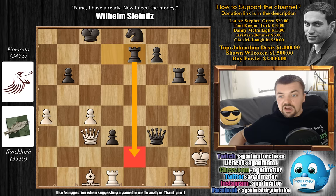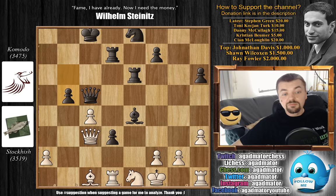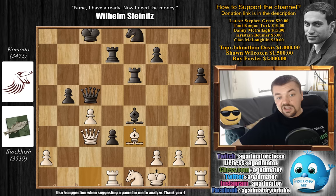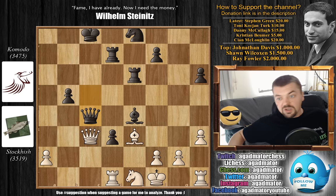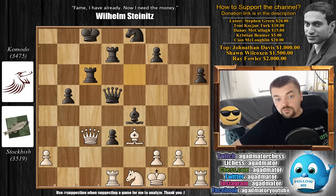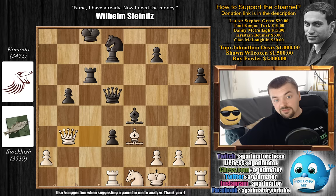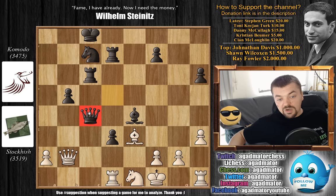After Queen to c5, there is no time to prevent the pawn push with a4 - you have to prevent the knight from being captured, so Knight to e1. But now comes b5 - you cannot capture as the queen is unguarded. Bishop to e3 attacks the queen, and now Queen captures on c4. White cannot allow captures-captures as the two connected passed pawns would be too much to handle. After Queen captures on c4, Queen to d2 not allowing a trade, Queen to d5 pressuring the g2 pawn, Queen to c3, Rook to c6 forcing the queen back, Queen to b3, and now Knight to c7 defending the queen on d5.